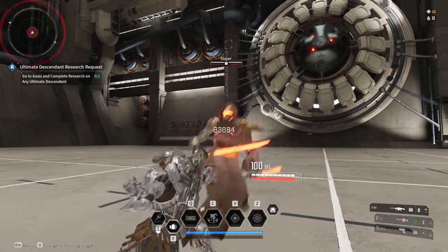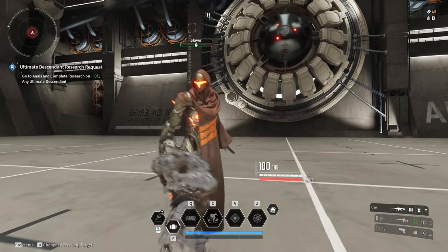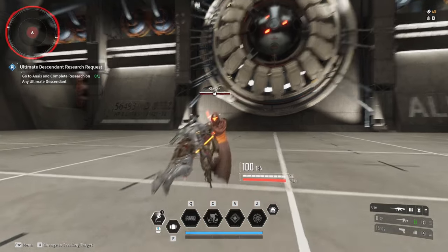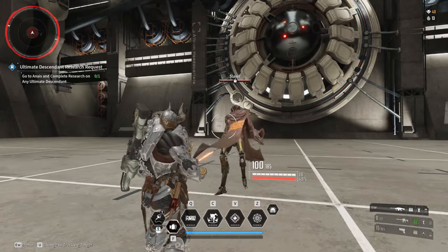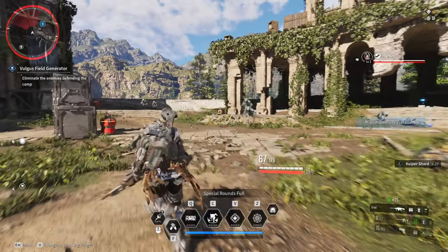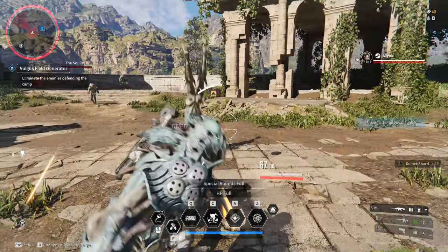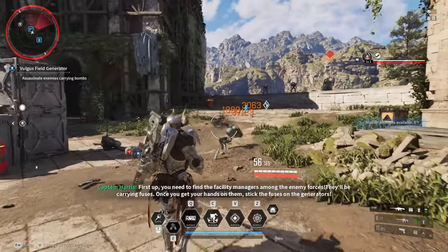Finally, the shock punch module hits hard for a whopping 93,894 damage. It has a good stagger and will knock down enemies with the gap close and grapple attacks, while staggering with a close or mid-air attack. This module has the longest cooldown at about eight seconds. I personally really like the shock punch module for the high damage and knockdown on gap close. Let me know which melee module you like to run with and why in the comments.